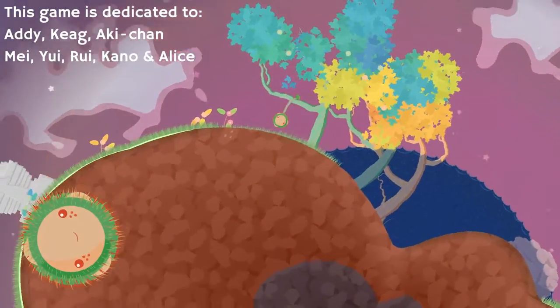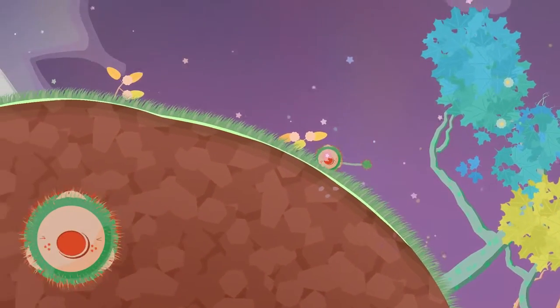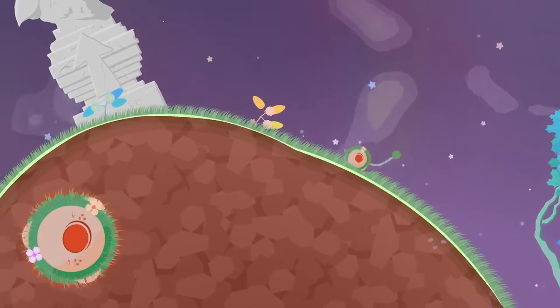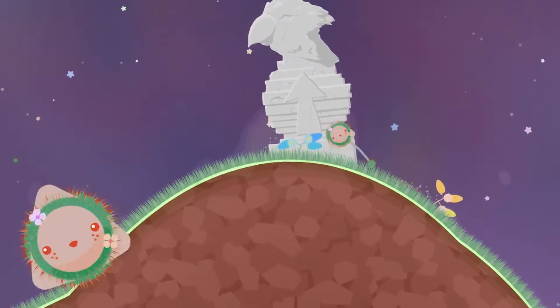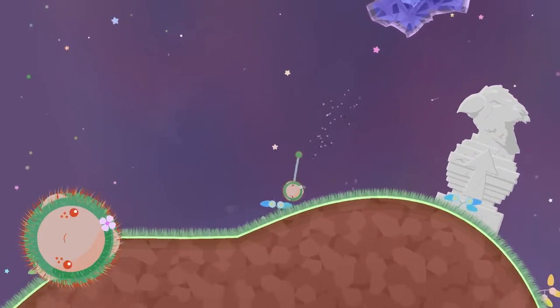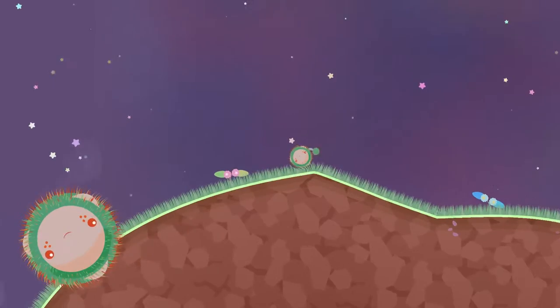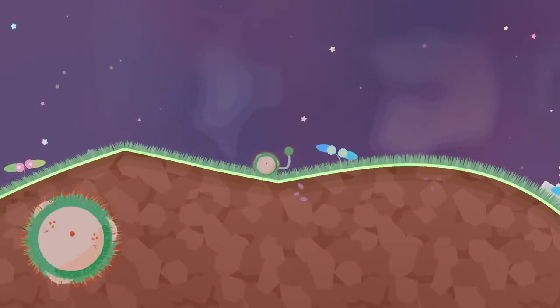You have all these plants, and if you hold B on your controller — or X on your controller — you can inhale plants like this, kind of like Kirby. And now I have various seeds. So what I can do now is spit those seeds. You can see the seeds; they'll grow as the game continues.